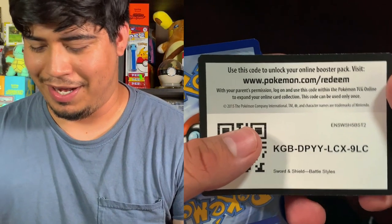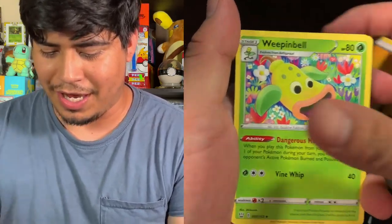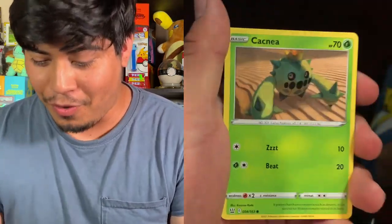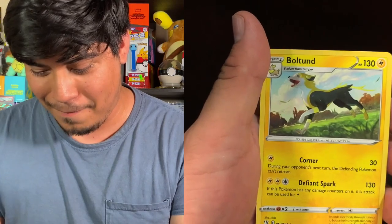It's just been a while since I opened a pack. Here we go, our next pack — one, two, three, four. We got electric energy, Weepinbell, Experience Share, Purugly, Timbur, Corphish, Cacnea, Mawile, single strike Spoink, Gliger reverse holo, and the rare is a Boldore non-holographic. We got two nothings.